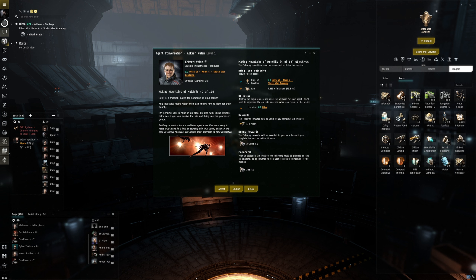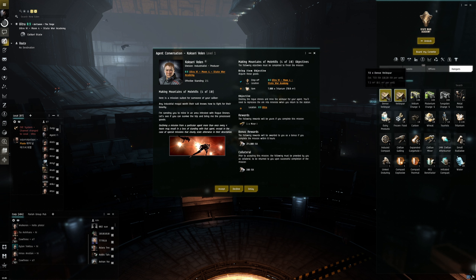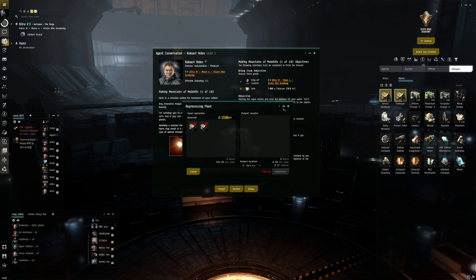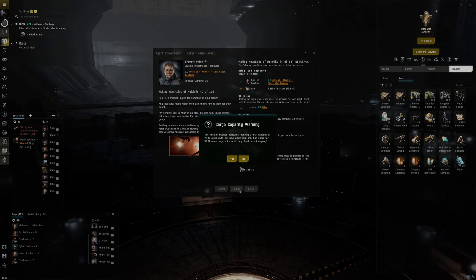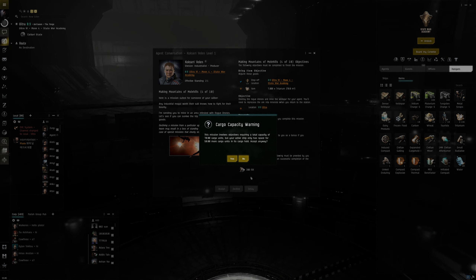We get a mining laser as a reward — perfect. We need 7000 tritanium, but we've only got 2000, so we'll have to go mining. We probably can't reprocess what we have because we don't have enough in the stack. Let's accept this mission. It's saying your cargo hold might not be large enough — that's fine, hit Yes. Now we're going to undock and go do a little more mining.